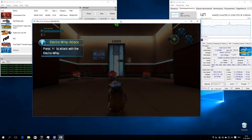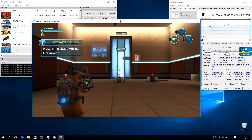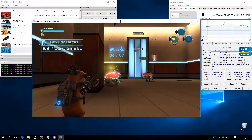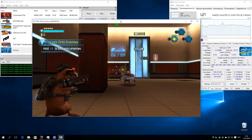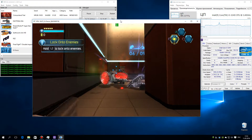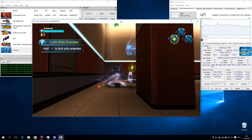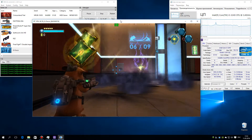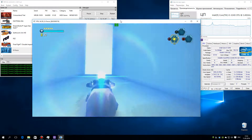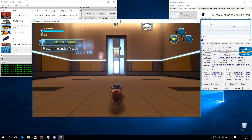Hold the button to attack with the electro-whip. Hold the button to walk through the exit and hold the button onto enemies. Press the button to deploy Mooch.